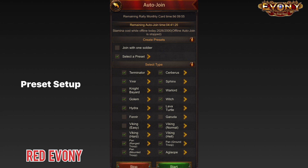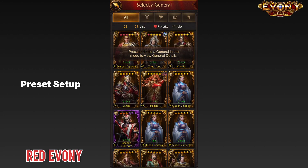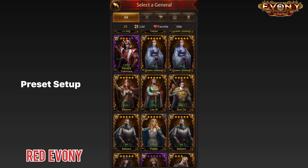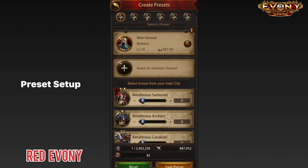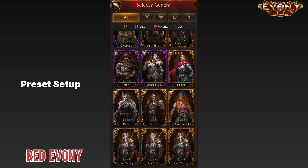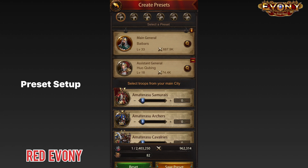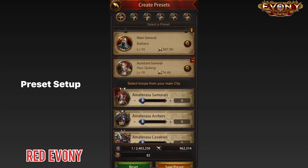Here you will set the presets that you want. When you tap on it, you want to go and get your double-drop generals. In my case I have a Baybars here, so we tap on Baybars to get him there. You want to select an assistant — in my case I have Hokey Bing. Set him up as an assistant. Then you come in and select one troop — don't forget to do this, you need to select one troop. Once you've selected the one troop, you come here and save presets. I've already saved my presets, so I'm not going to save this one.